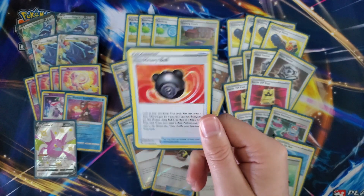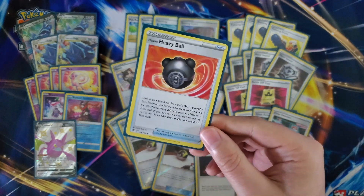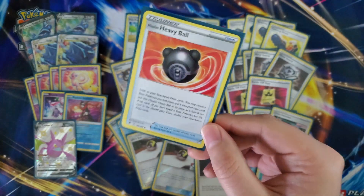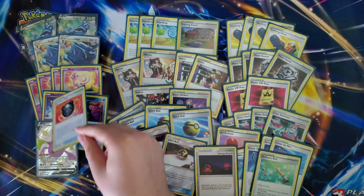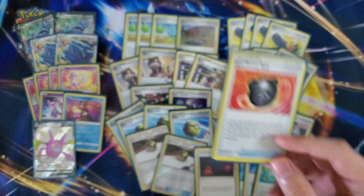We've got one copy of Hisui Heavy Ball — look at your six prize cards and take a basic Pokemon out and put it into your hand, shuffling Heavy Ball in its place. If you missed on the V, or need the Crobat, Greninja, or Diancie — this really helps find those one-ofs a lot faster if they get prized.